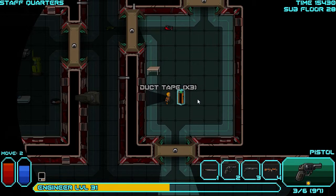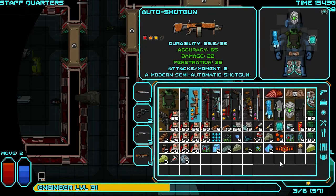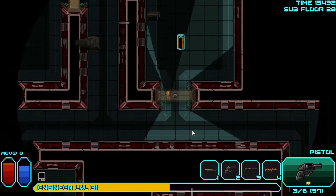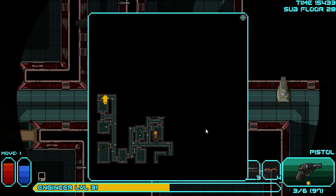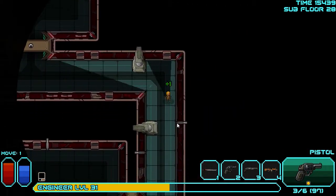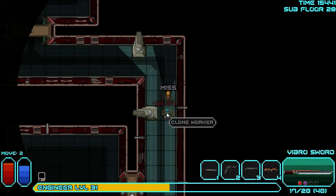Oh, more duct tape — cool! I have three back at the base camp, so that makes six. Nice — a few recipes for that. I guess this looks like the end of this part. We'll clear this out. I just like using my sword. I'm hoping the game notices — like, oh man, that guy really likes to use his sword.